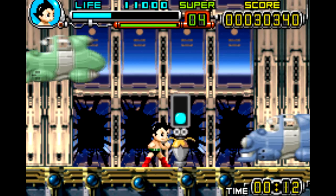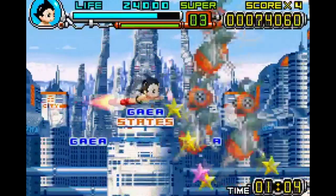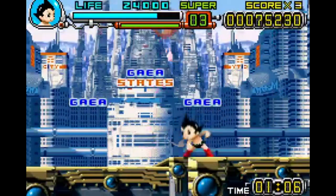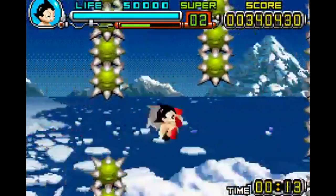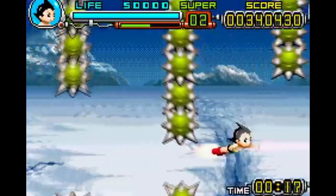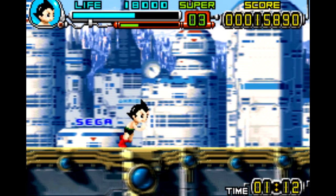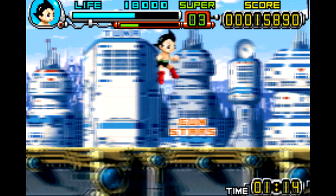One reason this game is so fun compared to other beat-em-ups is the size differential — it's just more fun to beat up on enemies that are more than twice your character's size. Astro Boy Omega Factor is simple on the surface, but being so overpowered with so many abilities is what makes this game worth playing today. The cartridge is a bit pricey at around $30, but it's definitely worth checking out on an emulator if you can.